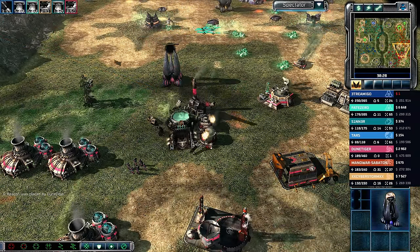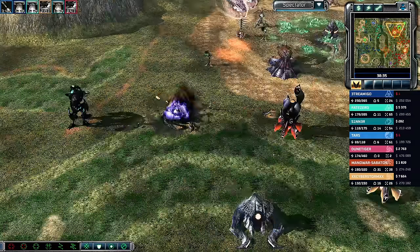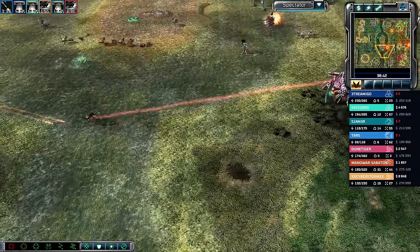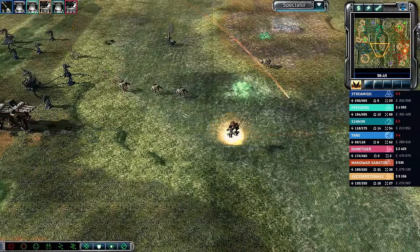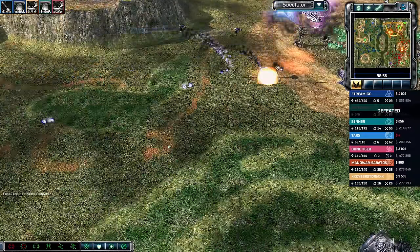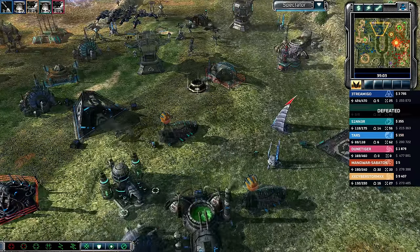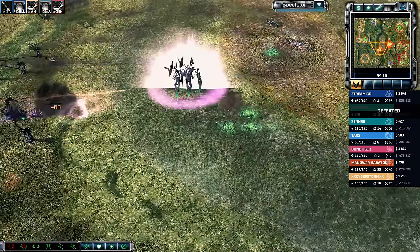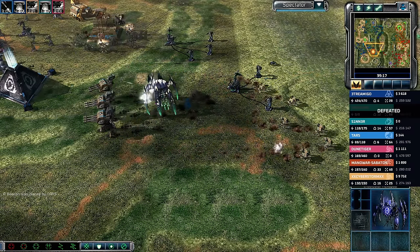Specter artillery always splitting position between two different buildings — this works really well in big team games and even in 2v2s. Mind control sends a double-vet Wolverine back to the front line where it gets annihilated. Packs from Cyberstorm/Sabaton come in. Fate Zero has been defeated and walks out of the game, handing his stuff over to Streamago. Sinner now needs to coordinate while Streamago fights on two fronts.